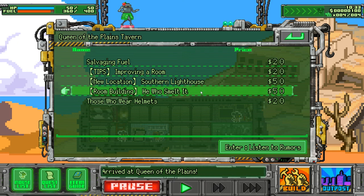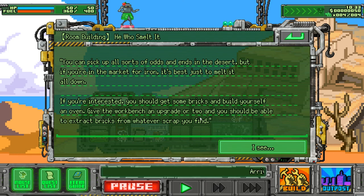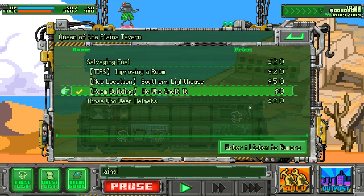I'd like to get some information about that. You can pick up all sorts of odds at the end of the desert, but if you're in the market for iron it's best to melt it all down. If you're interested, get some bricks and build yourself an oven — give the workbench an upgrade or two and you should be able to extract bricks from whatever scraps you find.